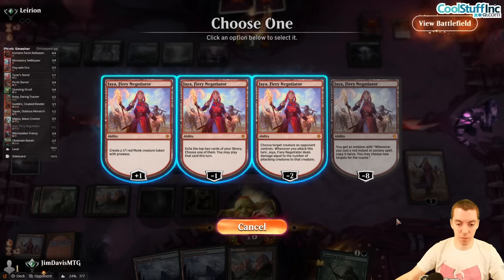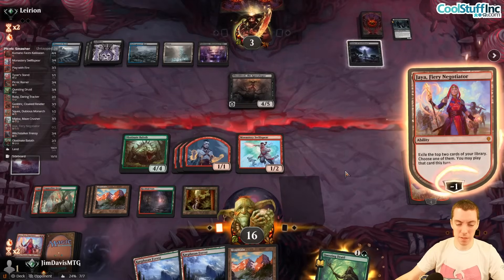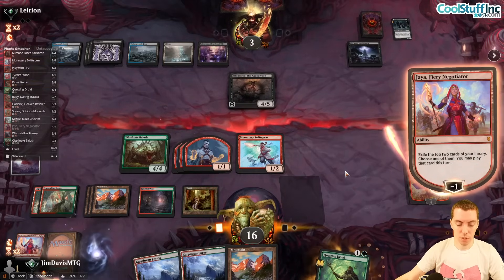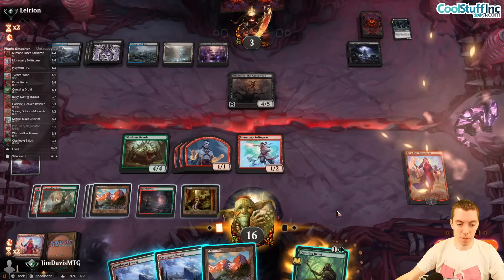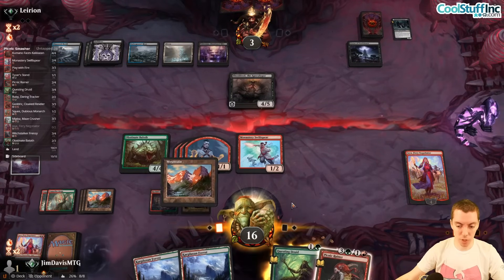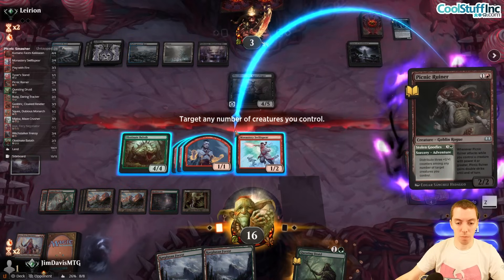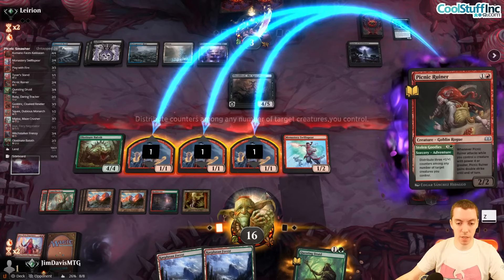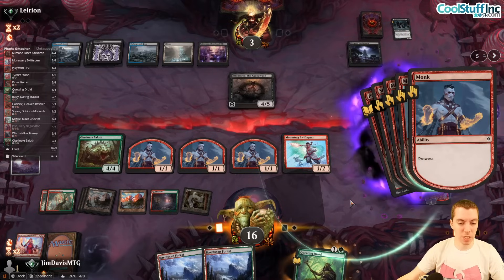Best play is Jaya minus to find a good spell. Top two cards — Picnic Ruiner! Ruiner is awesome. It's a green spell too, so we spread the damage across multiple bodies — probably one, two, three. That pumps all the Prowess up and we have a bajillion lethal attackers now.